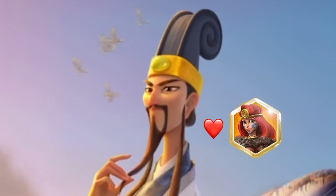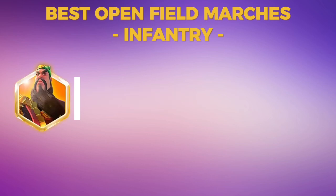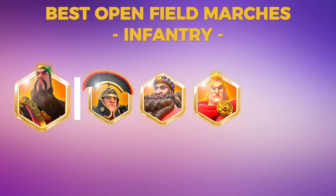Infantry pairing number one: it's Guan Yu with Scipio Prime. You can also pair Guan with Sargon and Alexander the Great all the way back from KVK 2, but keep in mind the best pairs for Guan Yu start from the left side — so Scipio is the best for him, then Sargon, and at the very last it's Alexander the Great.